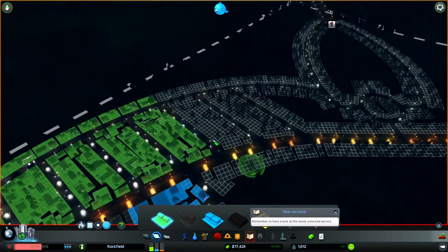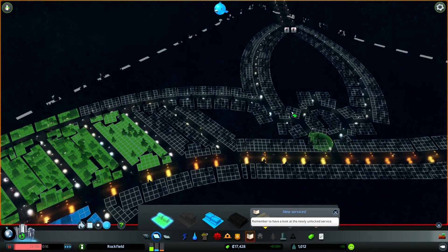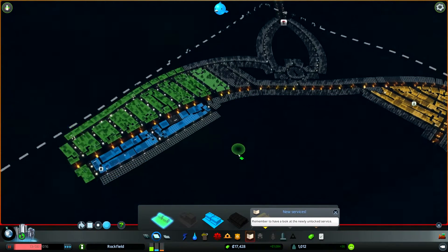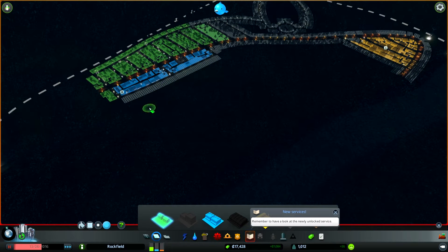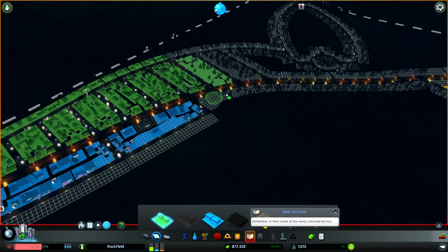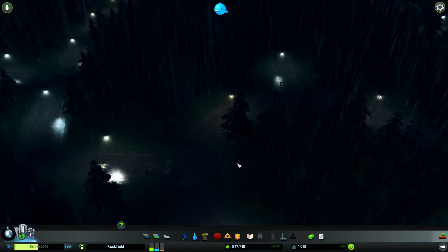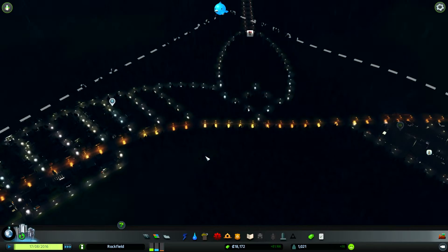Let's do some zoning because we need more residential at this point. I don't want to get the residential too close to the roundabout and the highways. I feel like this is the last residential block I'll zone here, and then we'll cut over in this direction and start zoning residential on this side of our little commercial strip. We'll make this a commercial bit as well. Because if I put anything over by the highway, I want it to be office buildings and stuff of that nature in the center.